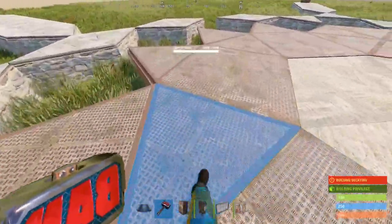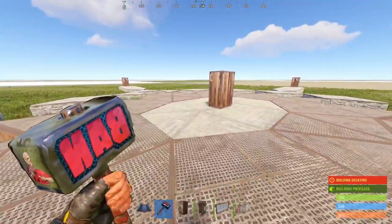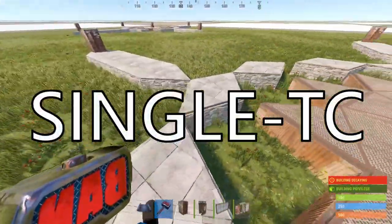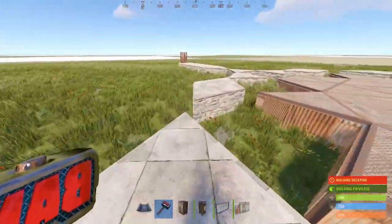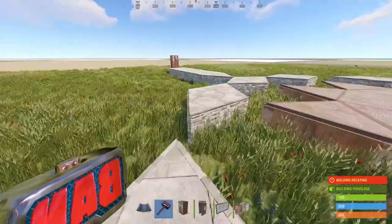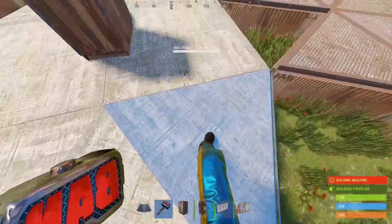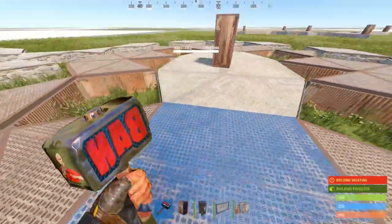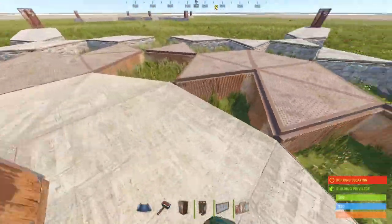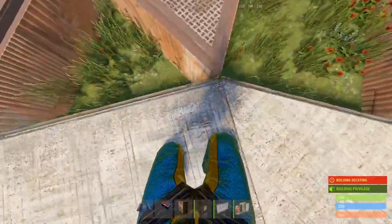With the first footprint, the entire shell is all connected to the main TC. In the building community, this is referred to as a single TC base, with externals connected to the wide gap foundations. It is not possible to build this kind of bunker on this base. On the second footprint, only certain parts of the base are connected to the main TC — the front and back sections are multi-TC.